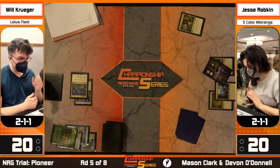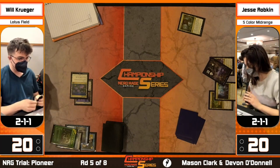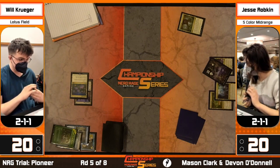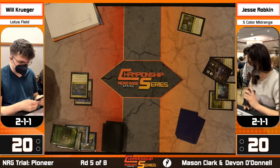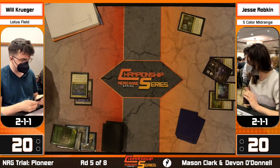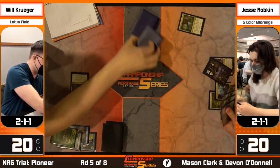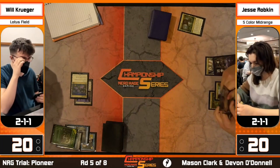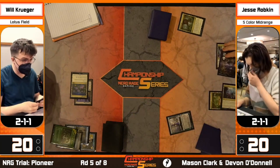She is getting the Swamp. What do you name? I think you name Peer into the Abyss - Jesse knows about Krueger and his love of Peer into the Abyss. That's probably the best line of winning. Maybe you name Hidden Strings - I'm unsure what exactly I'd name. My guess is Peer into the Abyss is better since there's only one actual winning condition besides Lier, and maybe you can beat Lier if the game goes long enough.